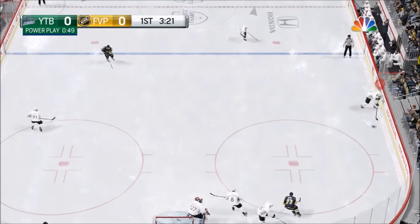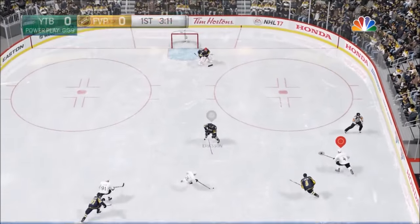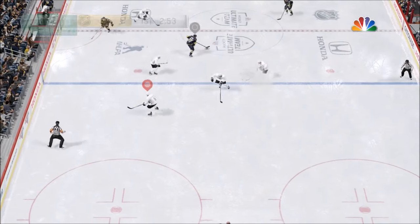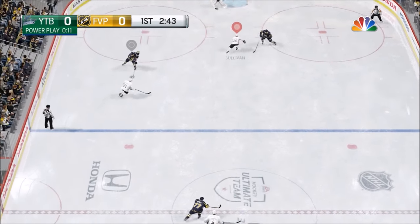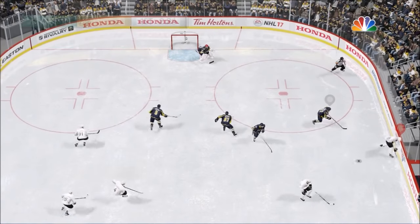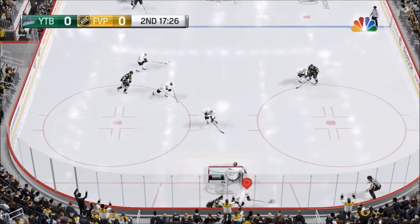Similarly to the creating breakaways video, another important thing is having your players leave the zone early. To do that you use the directional pad in pretty much any direction, then either the right bumper or left bumper — or on PlayStation it's L1 or R1 — so your players can break out better. This play had the offside indicator on, which was pretty useful. I saw my players offside so I moved a little bit to the right before I went into the zone.